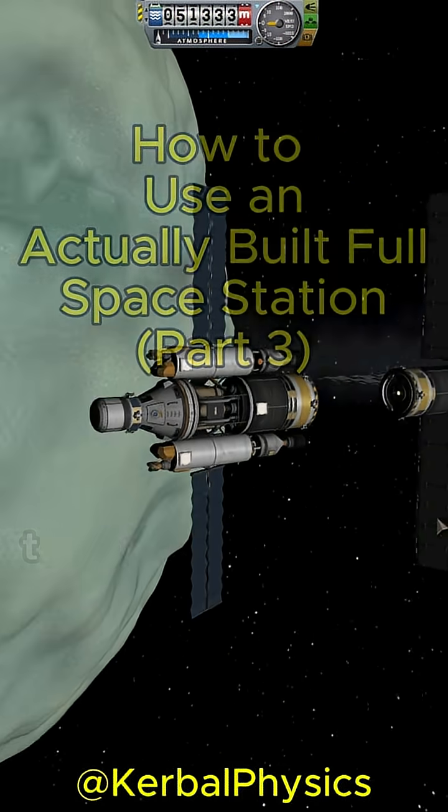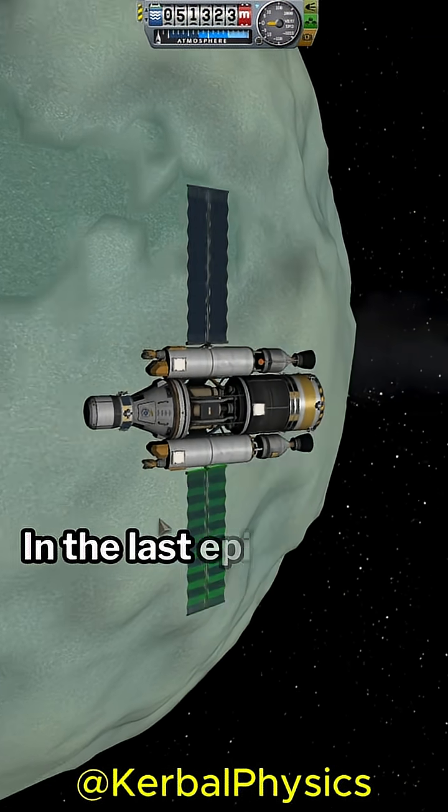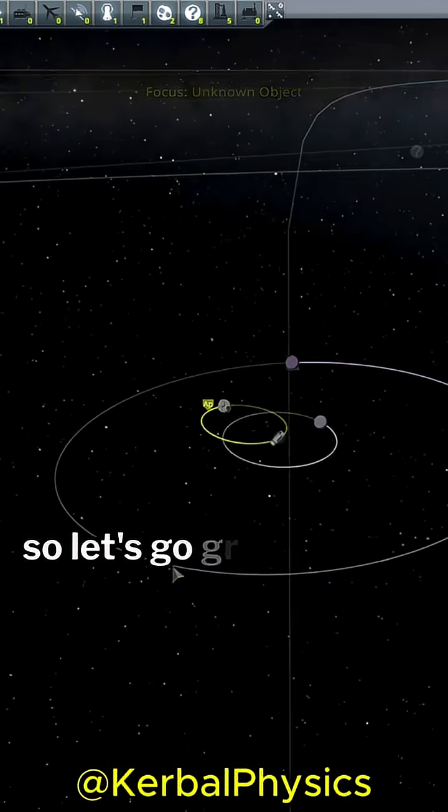Welcome to the third and final episode of how to use an actually built full space station. In the last episode, we fully fueled our asteroid grabber, so let's go grab an asteroid.